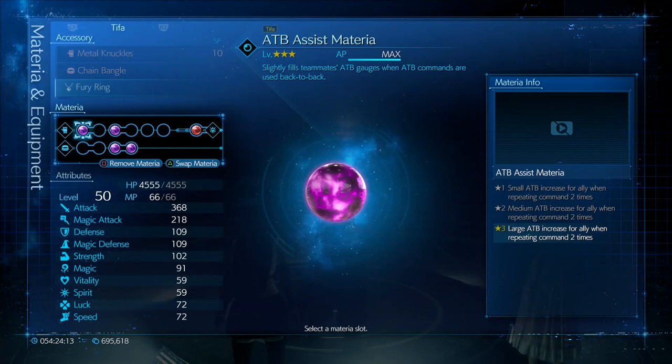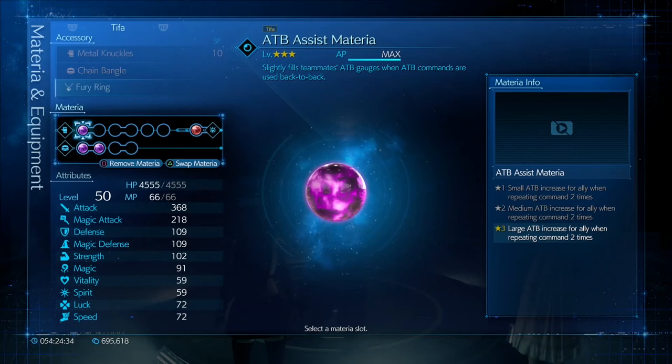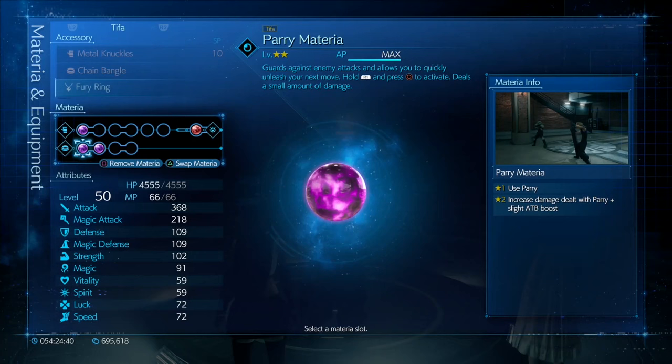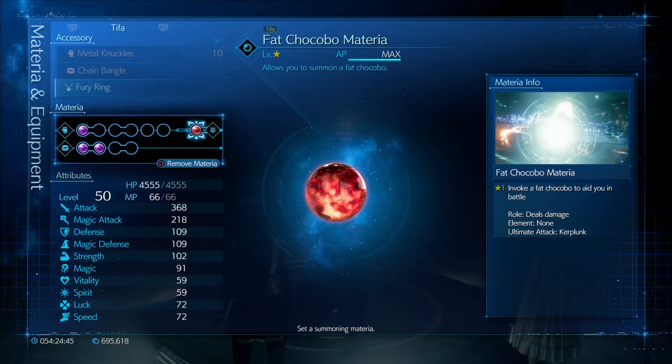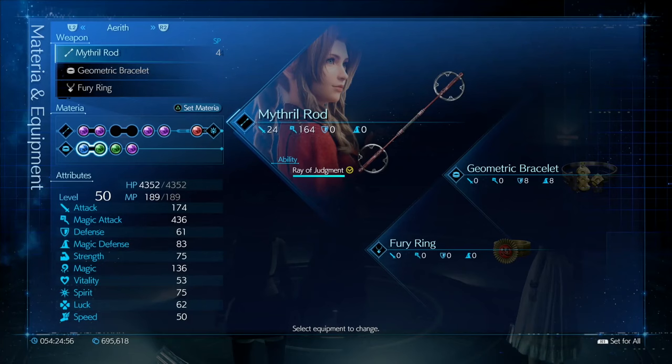Tifa has Metal Knuckles, Chain Bangle and Fury Ring. We're mainly using Tifa as our ATB creator - she's got ATB Assist, she is such a god with ATB Assist on. She's got ATB Stagger which you don't really need, but it can help get a little bit more when you stagger an enemy. She's got Parry as well - that's a must with Tifa because she moves so quick when you block and press Circle. Steadfast Block is always on in hard mode.